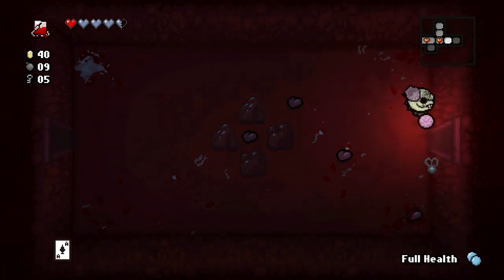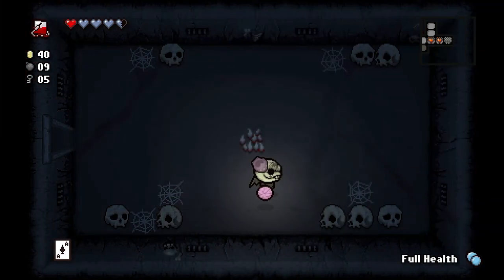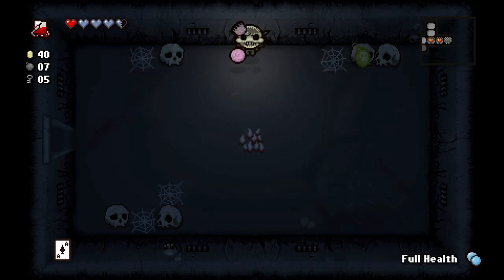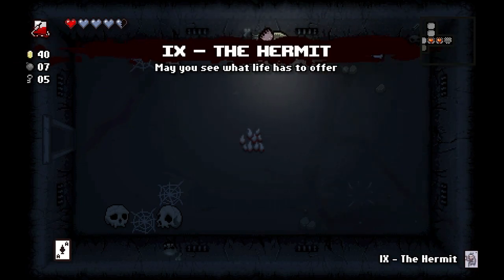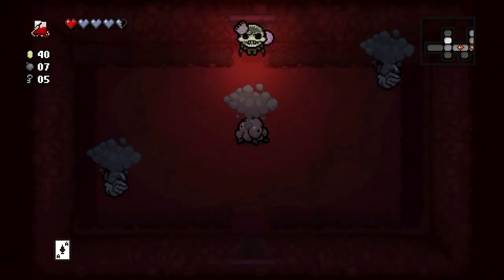Lots of red hearts on the ground but we don't have very many red heart containers. We got some bombs — let's start bombing these skulls. The Hermit card will take us to a shop if there is a shop — let's use it. No shop.